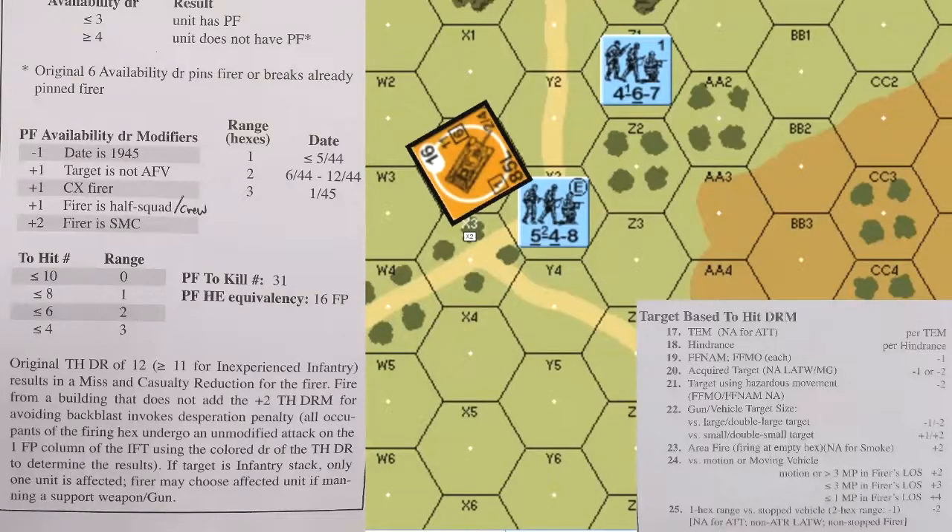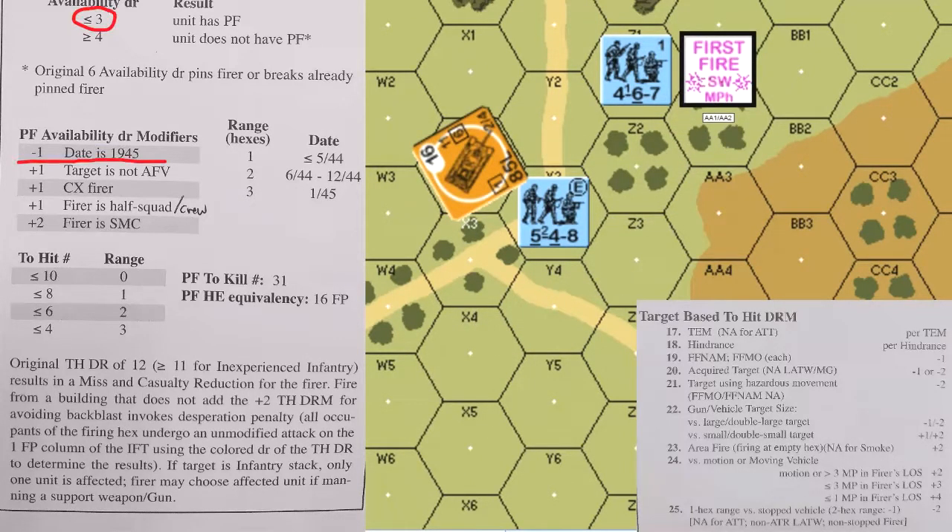Here we have Panzer Faust and same-hex fire examples on page 27 of the Advanced Squad Leader rulebook. The T-34-85 — we'll just call it a T-34 — begins the movement phase by expending one movement point to start. The 467 in Z1 makes a Panzer Faust attempt, needing a final die roll of three. No die roll modifiers apply if this is before 1945.